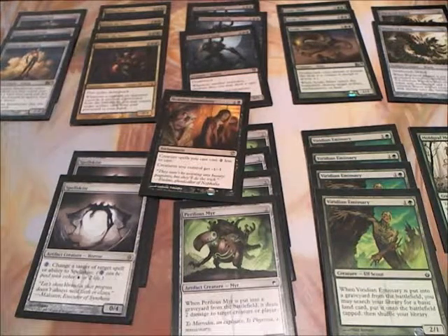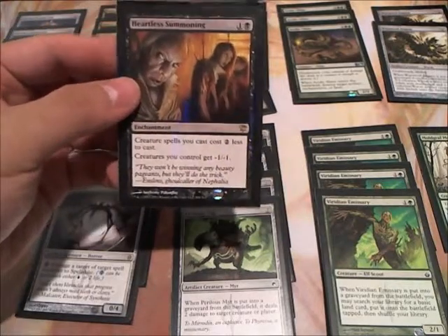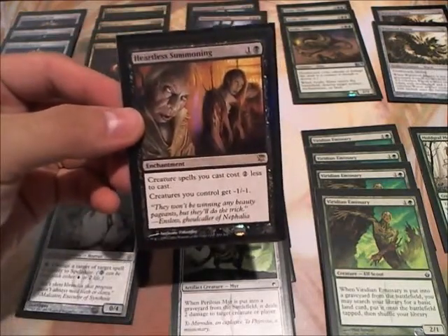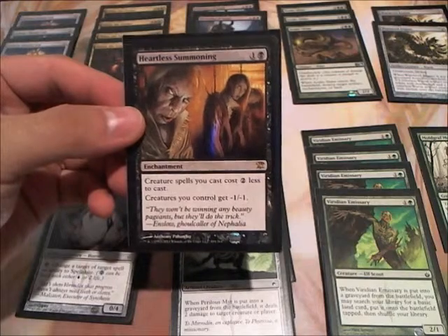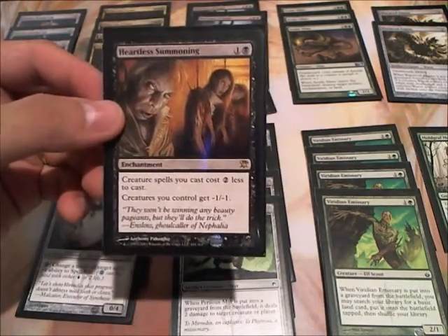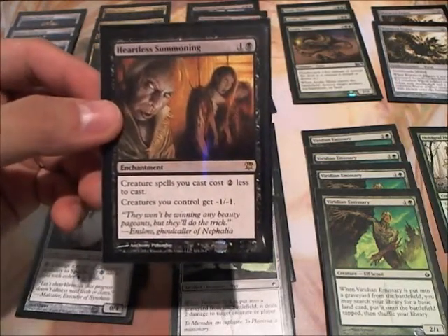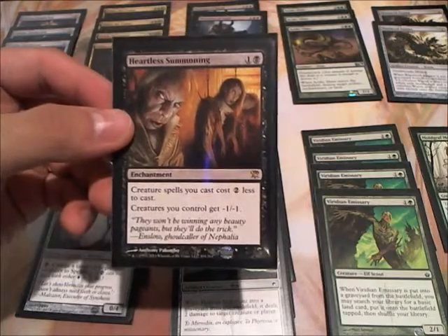Hey everybody, I have another deck tech for you guys. It is a black-green deck based off of Heartless Summoning, one of my favorite cards. Heartless Summoning is 1-1 black: creature spells you cast cost 2 less to cast, and creatures you control also get minus 1-1. So it's a pretty good trade-off, especially if you put the right creatures in your deck.